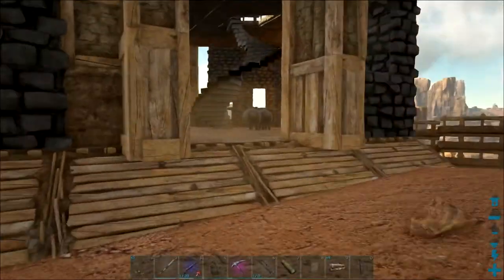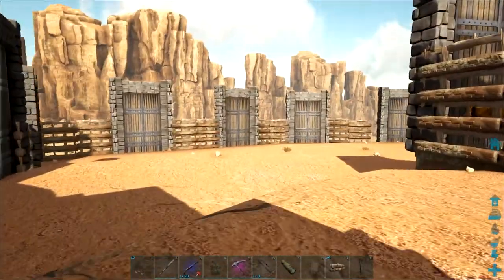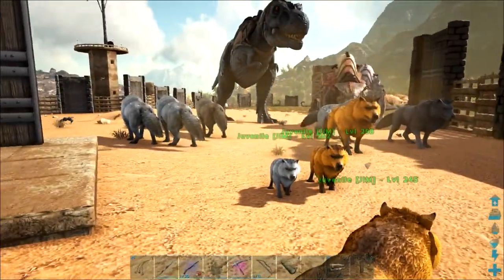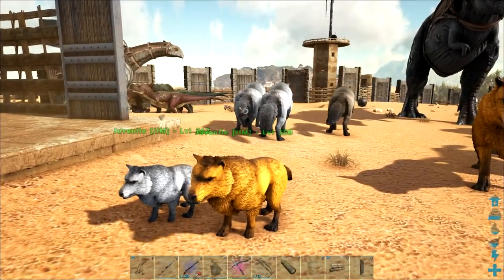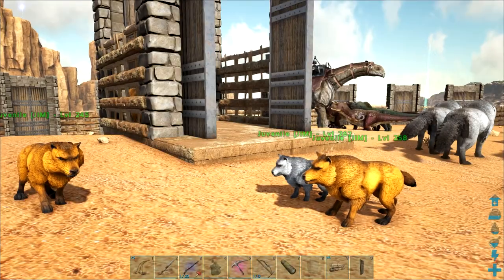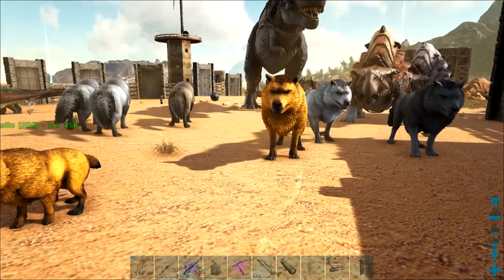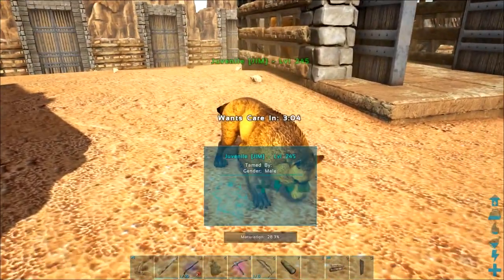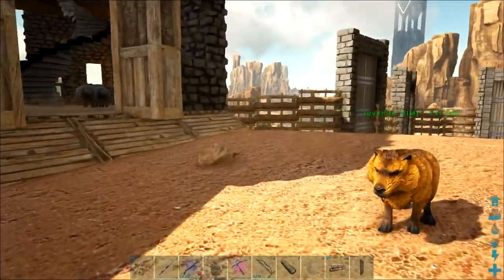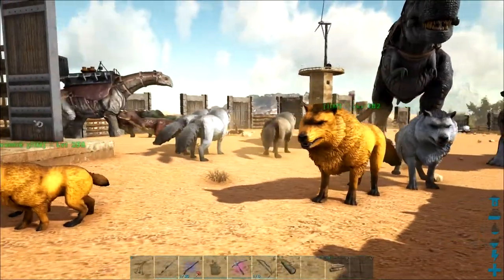We're going to get a buttload of sheep and just have a massive pen. I think I might build one outside that area over there and just keep popping sheep out left, right, centre. These guys are going to come out on protective duty with me. I'm going to get the sheep and just surround myself with these guys — they're just going to chomp through everything. We should be able to make it to Syntac's base and back with the prize and start pumping sheep out. I'll just wait for these guys to pop in the world and see you in a bit.